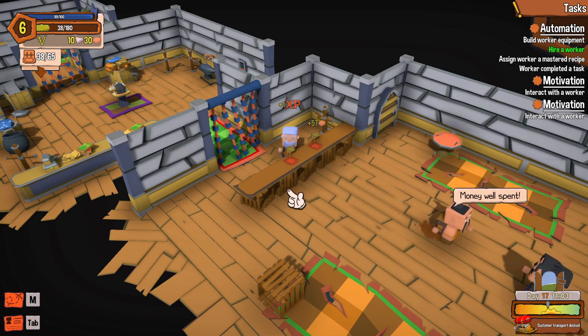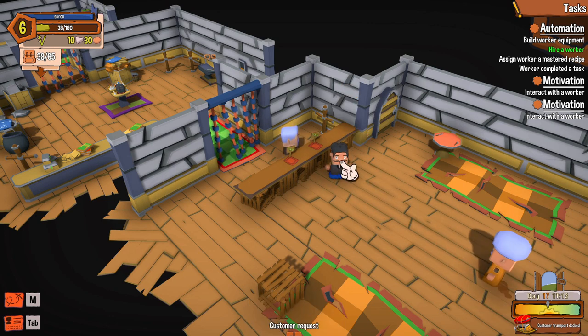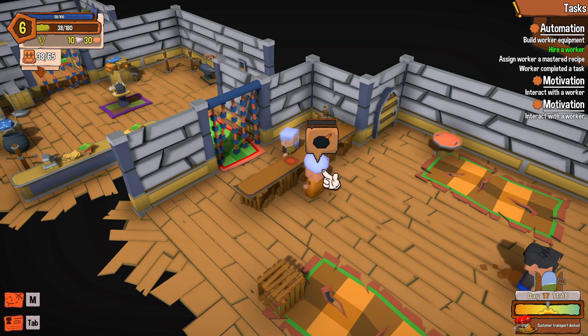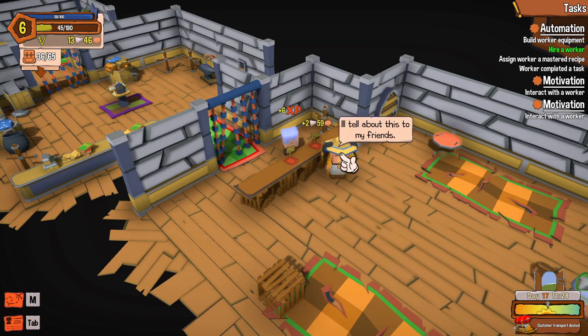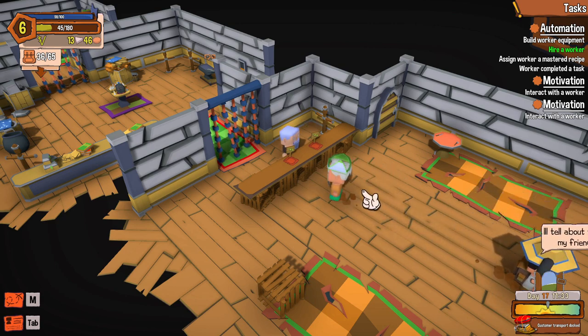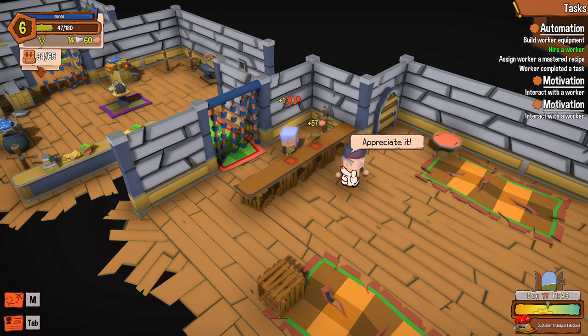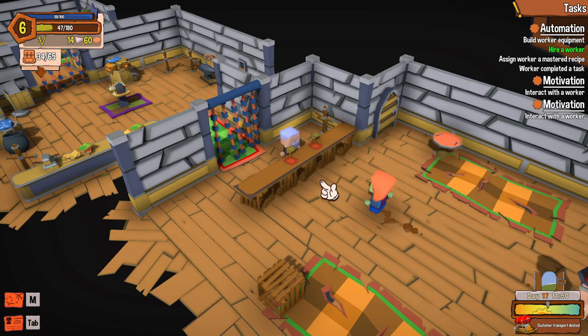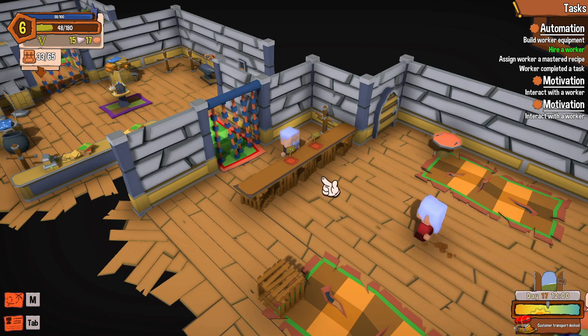I want somebody to come in and ask for a hat and a sword too. I can't even make a shield — unless I leveled up and didn't realize it. Actually that's very possible; I made so many things I could have leveled up. I did level up when I was running around getting resources — I'm level six now, up from five.